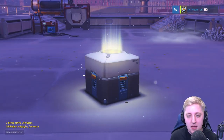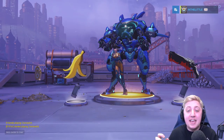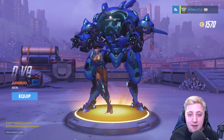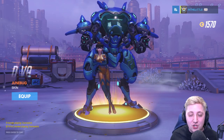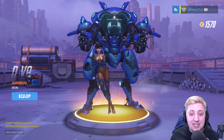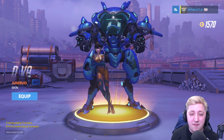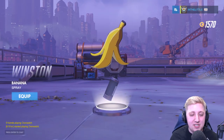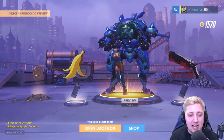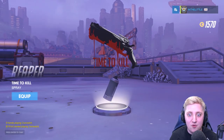Five more loot boxes to go — the final five. Legendary! We have so many D.Va skins. I've got the D.Va skin Bumblebee, and now we've got Junebug. It's a good thing she's my main tank, otherwise I would be really salty. I do prefer Bumblebee though, so I'm not going to equip that just yet. We've got a Winston banana spray — I actually quite like that more than the planet one. We've got some more money, and we've got a 'time to kill' Reaper spray — I like it, I think I'm going to equip it.